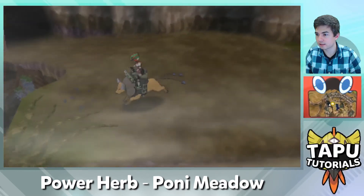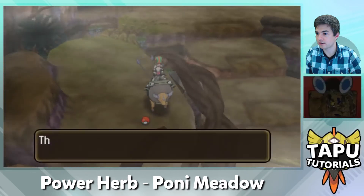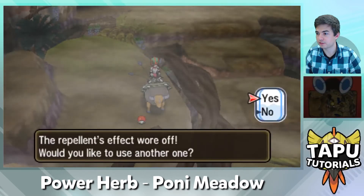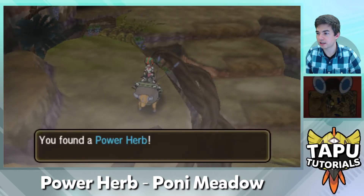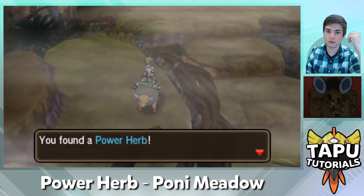And then you're gonna come back around — don't jump on the first one. Actually, you go on the fourth branch, that's what it is. And it's over here, boom. Definitely use repels, guys, and then you're gonna touch this — Power Herb, boom. Two-turn move, one turn.